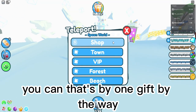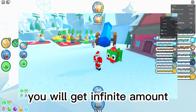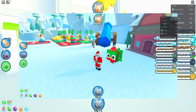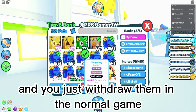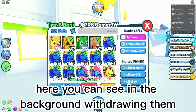Here you can see someone got 51 trillion — that's from one gift, by the way. When the center comes and you get tons, you will get an infinite amount. Someone got a near-huge — he was so lucky, that was actually pretty sick. Then you just withdraw them in the normal game. You can see in the background someone withdrawing them.